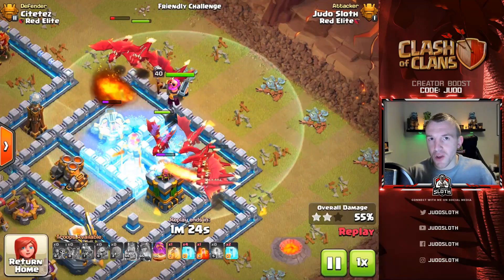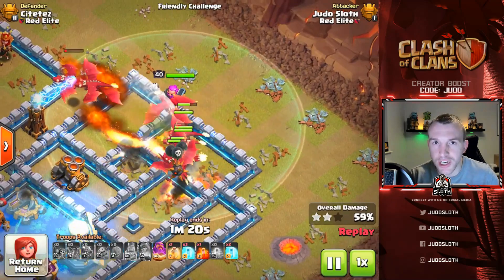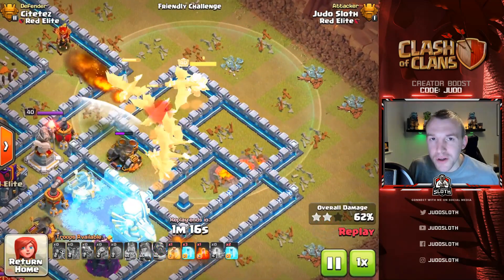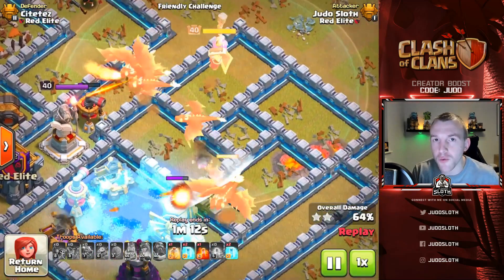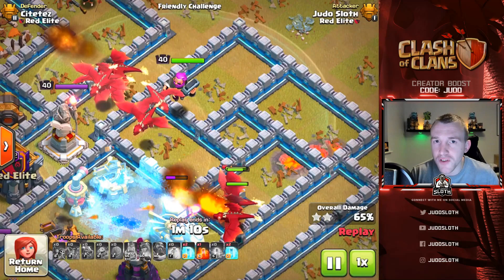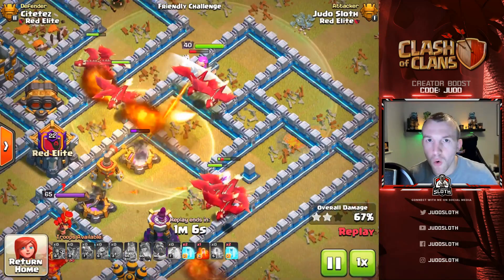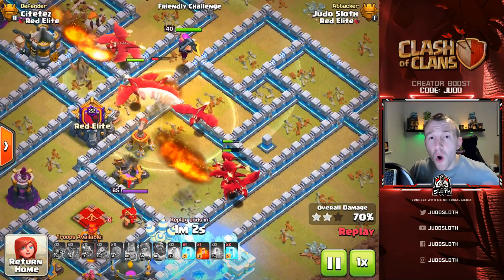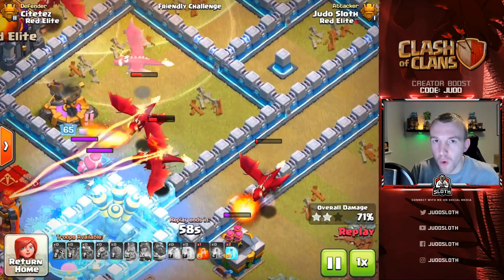In this Clash of Clans video we attack with the frozen dragon attack strategy. It is one of the best and most enjoyable attack strategies in the game, incredibly powerful and works across a variety of town hall levels, although it is most prominent at town hall 12, and that is what we're going to be attacking with in this video, although the tips and tricks will be applied to all town hall levels.